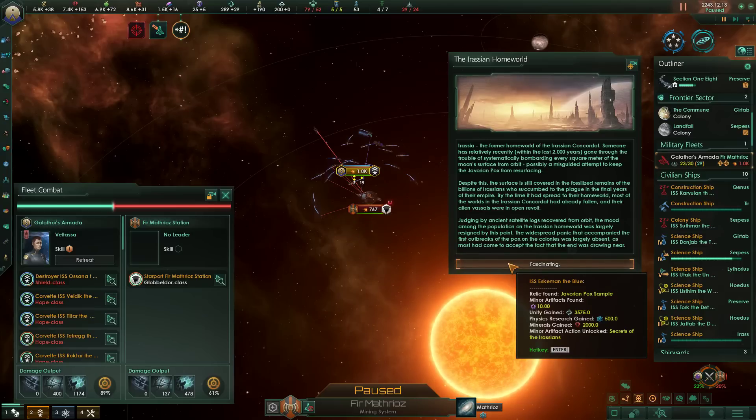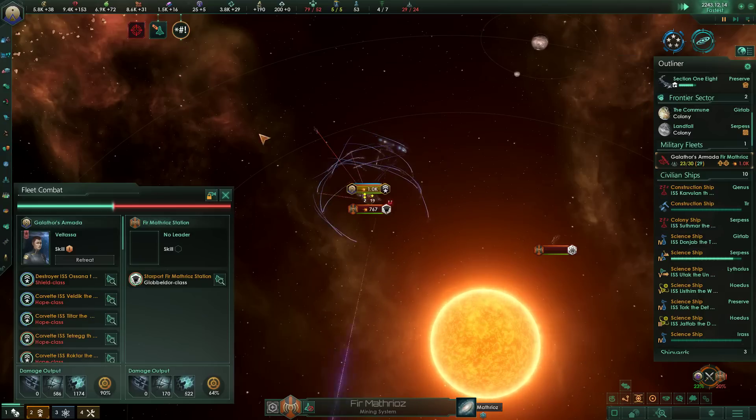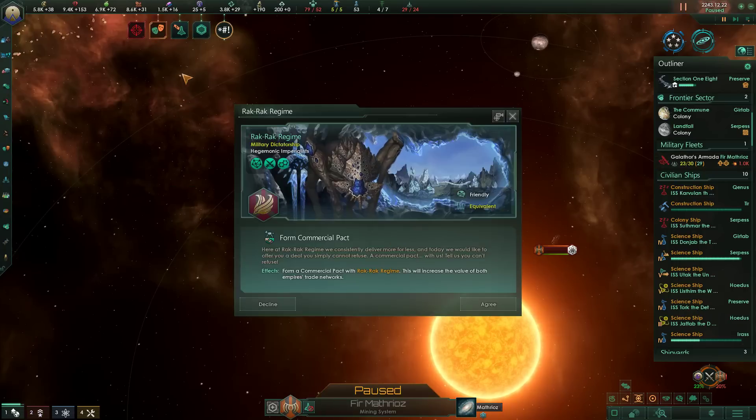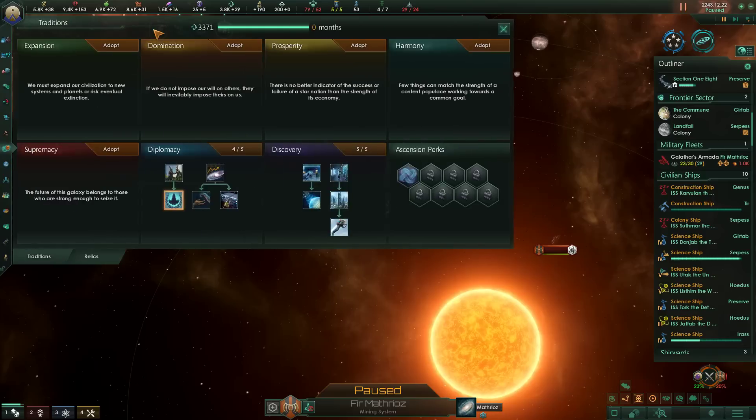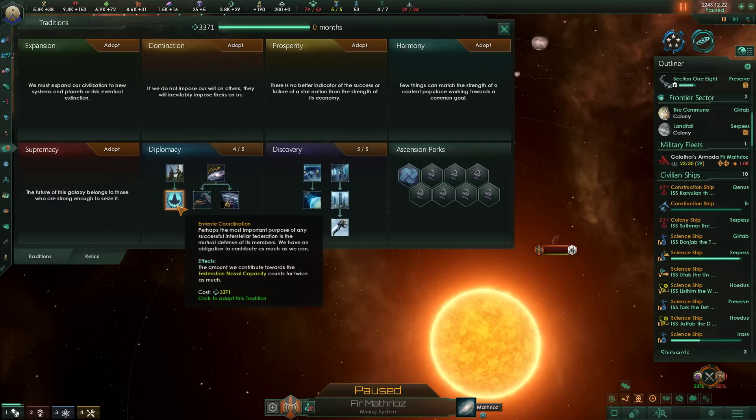So we get some artifacts, we get a bunch of science and different things. Minor artifact action — unlock secrets of the Eurasians. And the Rack Rack regime wants a commercial pact? Of course. We can finish Diplomacy.